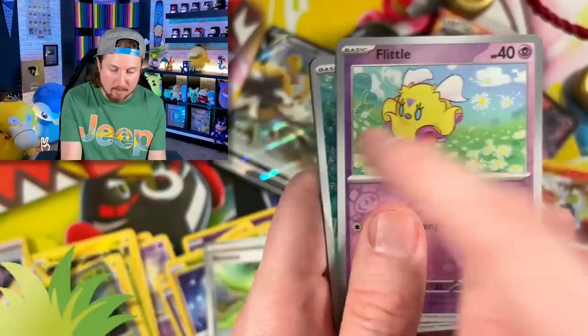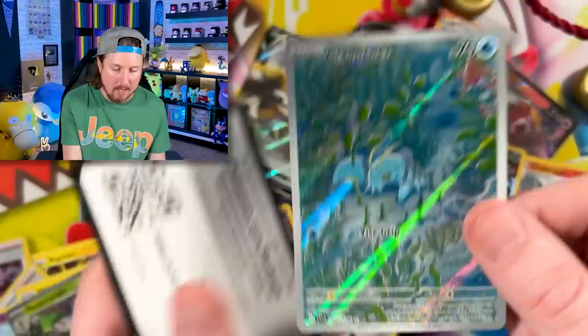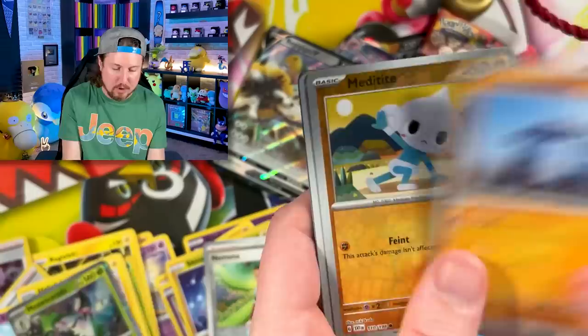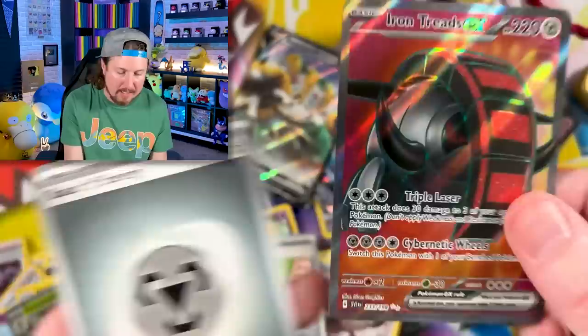Going into a Clauncher illustration rare and a Miraidon for the regular rare — beautiful artwork. Gyarados, we're saving for very last per the order of Psyduck. We have Lechonk, Tarantula, going into a Zangu, Stonejourner, Palpad, and Iron Treads EX full art goodness! Loving that one — the background matches Iron Treads perfectly.